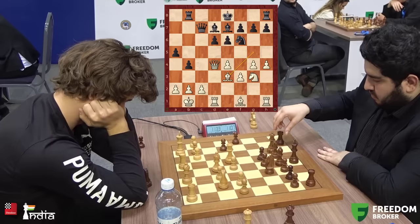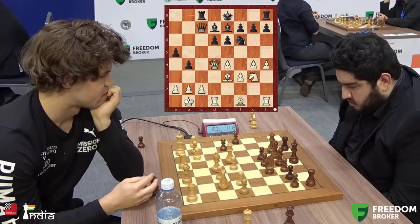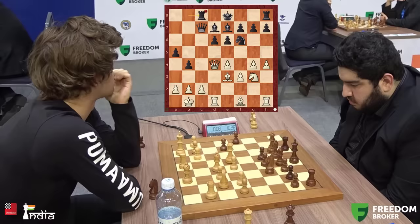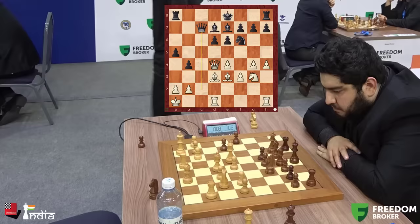Rc8 played by Maksudlu. Now for Magnus it's a choice between defending the pawn on c2 with Rh2 — he does it, he plays Rh2. But there was an interesting alternative: bishop a6, giving up the pawn and coming back to play g5. Magnus decides against it and plays Rh2.